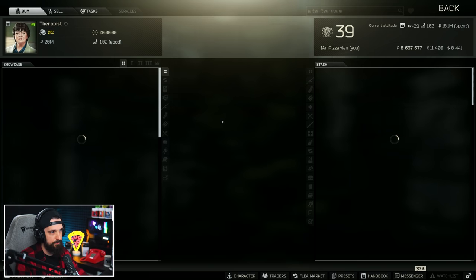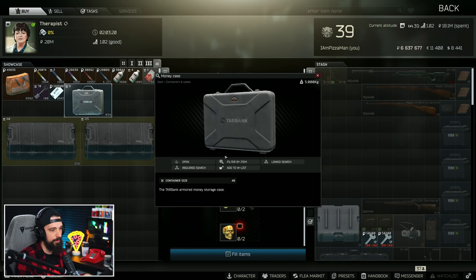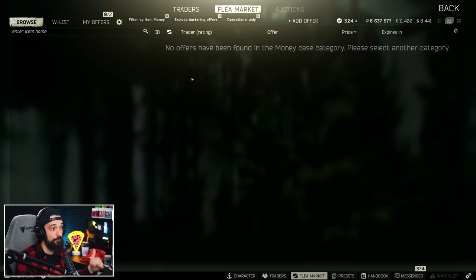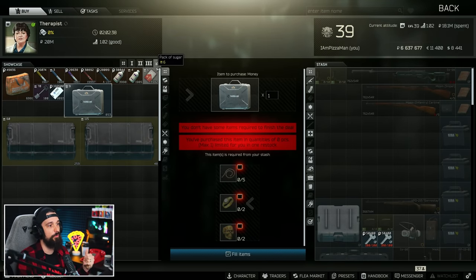The money case is purchasable from Therapist and stores rubles, dollars, euros, Bitcoin, GP coins, and similar valuables. It's pretty big and holds a lot of money. You can barter for it at Therapist Level 4 for gold chains, rollers, and some gold skulls — not really a bad deal at all since you can purchase these things on the flea for relatively cheap. You used to be able to purchase this on the flea market, but they have restricted it. The only consistent ways to get it are the marked room spawn and the barter. You do have to work up to Therapist Level 4, but if you're not at that level, you probably don't have that much money to store anyway.